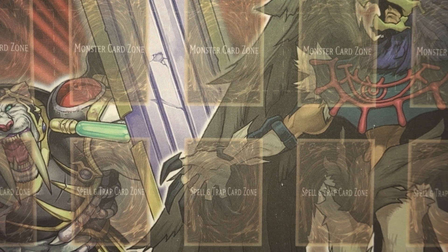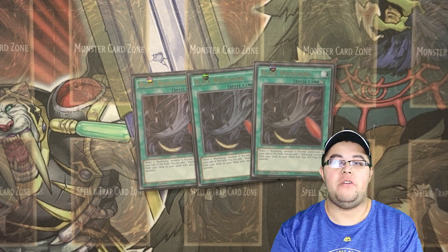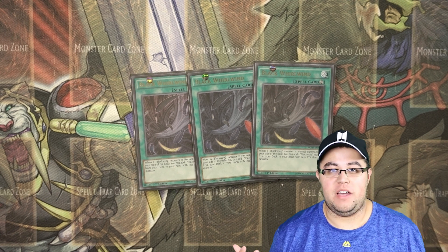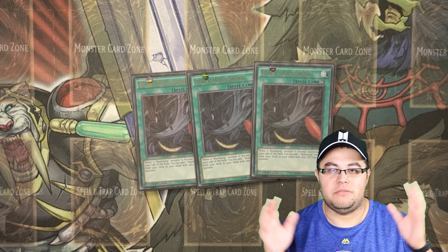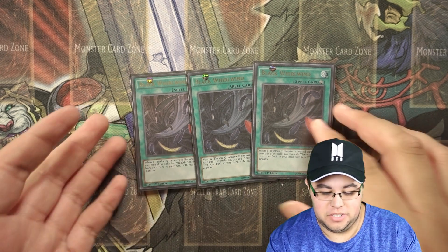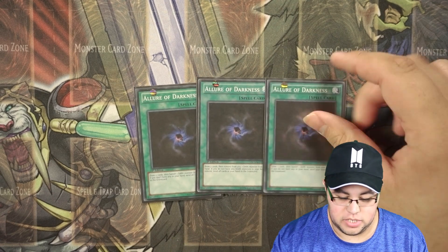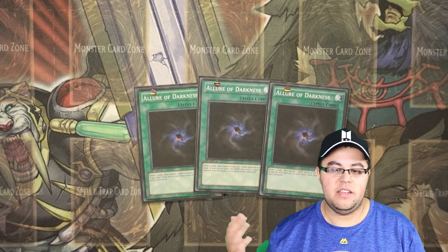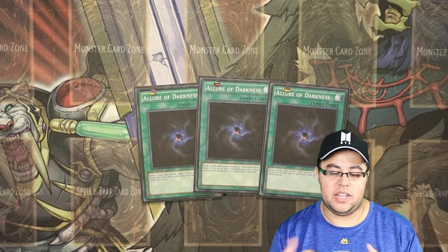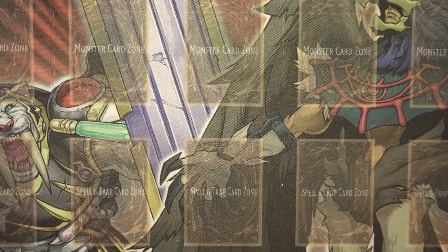Now for the spells: we run three Black Whirlwind, of course — the searcher of the deck. Now you can search it out with Simone the Poison Wind, so that's always good. If you can get two out, it's always great, three if you want to gamble with it. Black Whirlwind is always good — that's why it used to be limited. And then three Allure of Darkness: just draw from your deck, get the monsters you need, banish them, and now with Oster of the Southwind you can always get those monsters back. They're not gone forever.